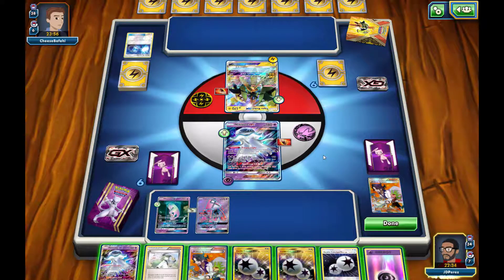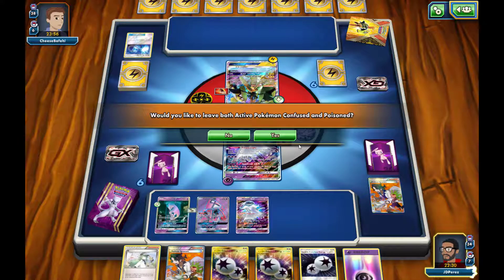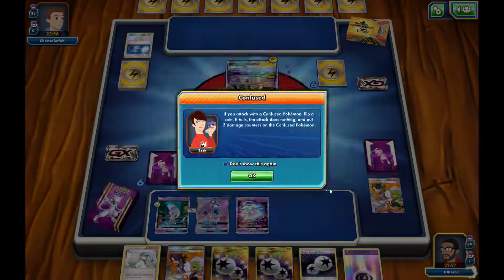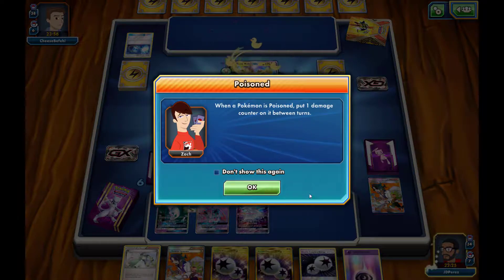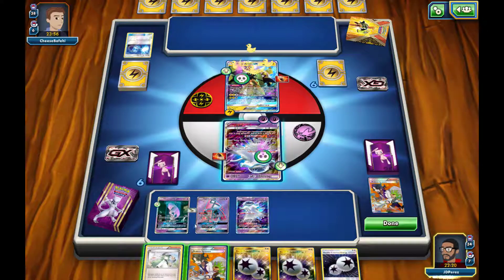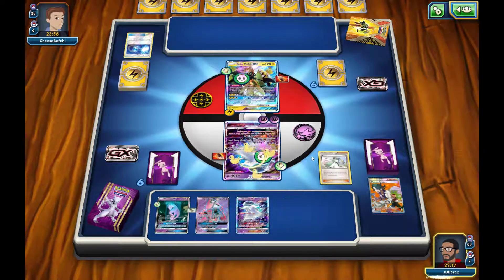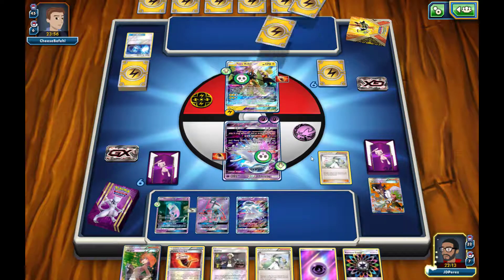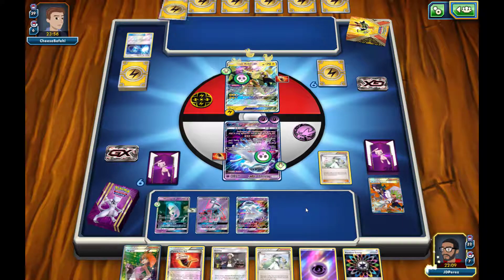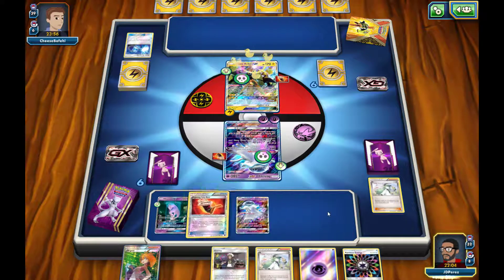I'll go ahead and drop one down, attach one energy to my active Pokemon, and end. Hopefully I get another psychic energy and a way to get rid of the confusion. We do have a Guzma for next turn and the Mewtwo GX set up, so I think we're pretty good. As long as we don't get knocked out, we should be okay for next turn.